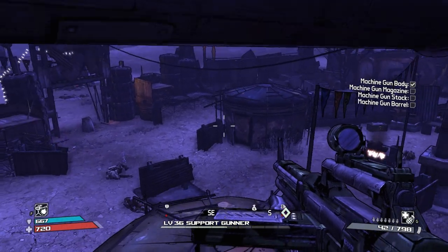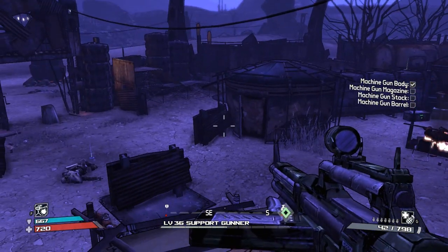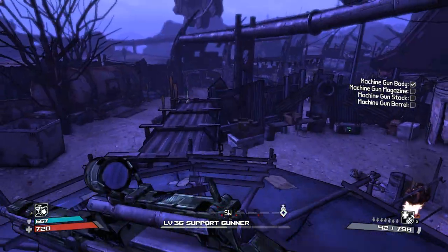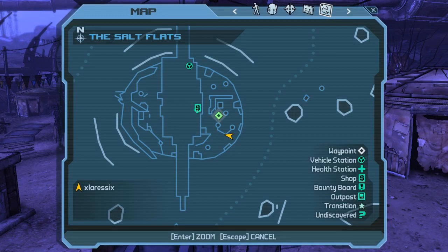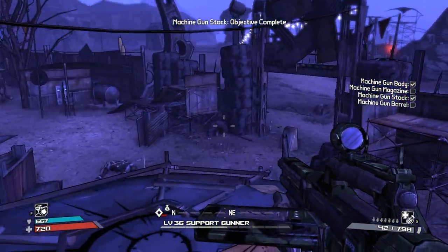The next piece is located on that — I don't know what you'd really call that — kind of enclosed rectangular storage unit. That is the stock. The first piece was the body, and that was located right there. I'll show you on my map.